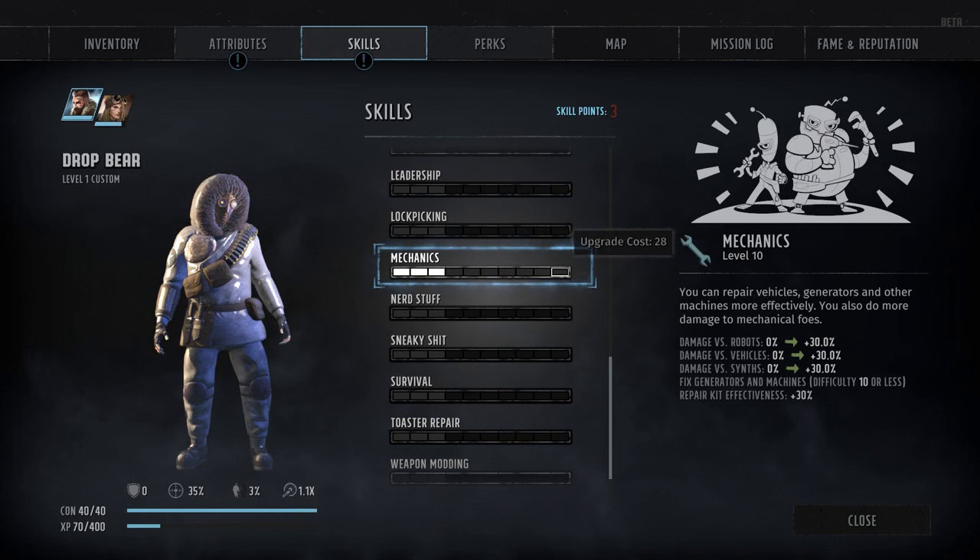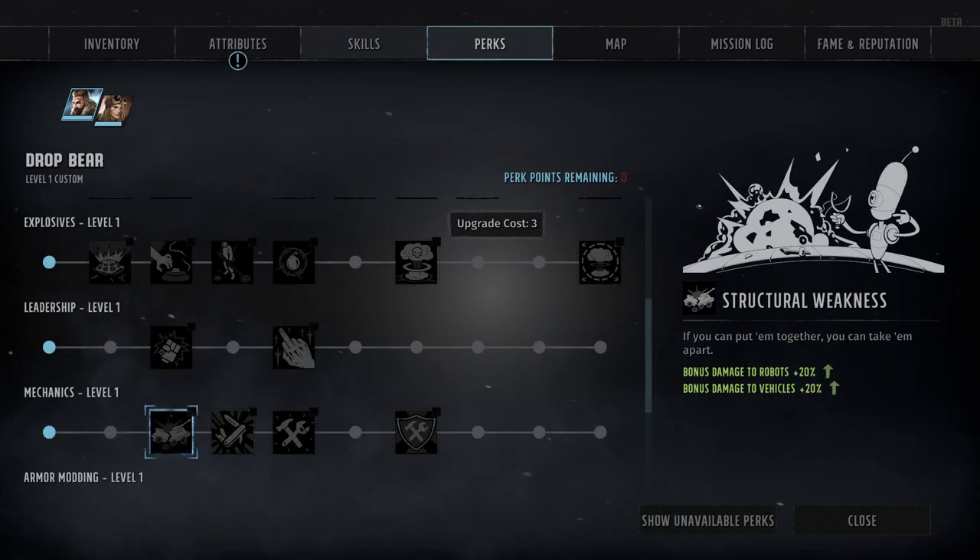After that, we've got skill number 13, Mechanics, which is primarily used to repair the various broken machines you'll encounter during your travels. It's also used to repair or even buff friendly robots or vehicles, with each rank in Mechanics granting a cumulative plus 3% to the effectiveness of any repair kits you use. It also helps against such opponents in combat, with each rank granting a plus 3% damage bonus against robots, synths, and enemy vehicles. The damage bonus can be further increased by taking the first Mechanics perk, Structural Weakness, available at rank 3 — a passive perk that grants an additional plus 20% damage bonus against robots and vehicles.